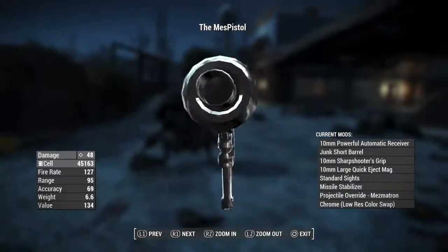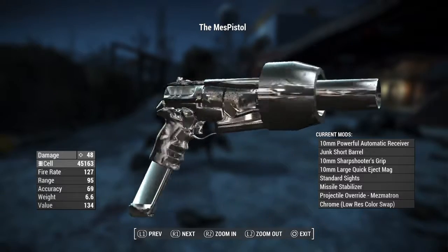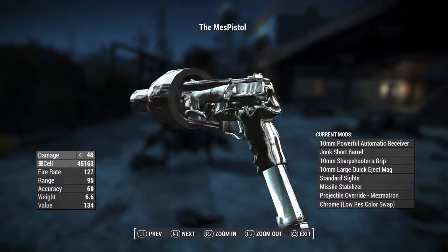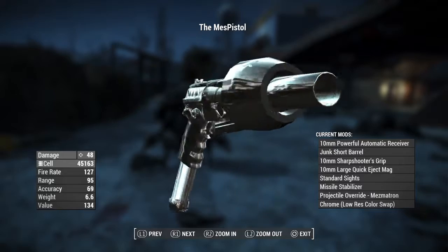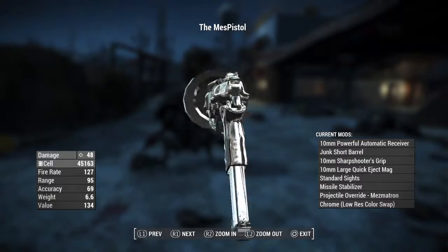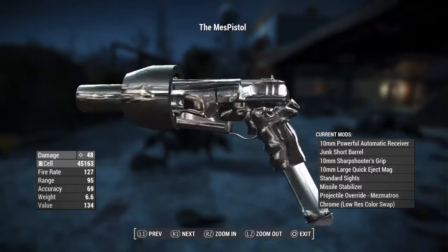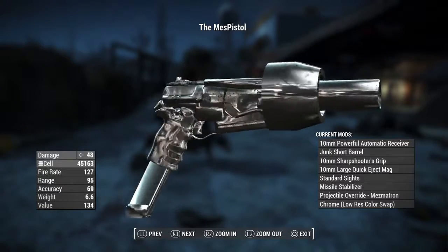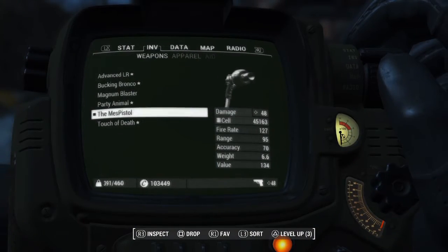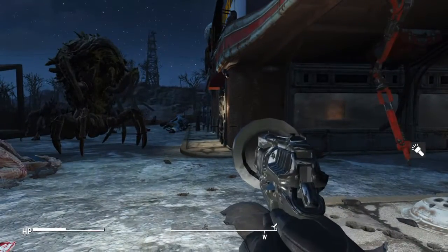I also got this bad boy called the Mez Pistol — as the name implies, it shoots the mesmatron projectiles and it's a pretty beastly weapon. It's a 10mm pistol with the powerful automatic receiver, junk short barrel, 10mm sharpshooter's grip, 10mm large quick-eject mag, standard sights, missile stabilizer, projectile override for the mesmatron, and it's chromed out. I also forgot to add legendary effects, but you can pretty much do whatever you want.